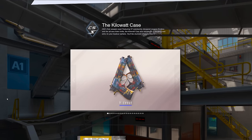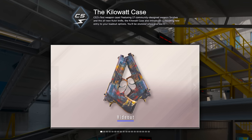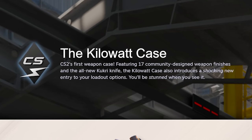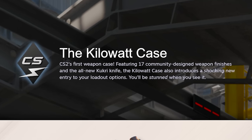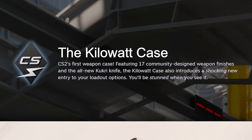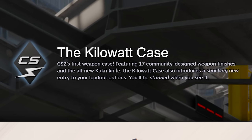Moving on to the next massive feature of this update — the Kilowatt Case. This is the brand new case featuring 17 community-designed weapon finishes and the all-new Kukri Knife. It also introduces a shocking new entry to your loadout options — you'll be stunned when you see it. Wait, what does that mean?